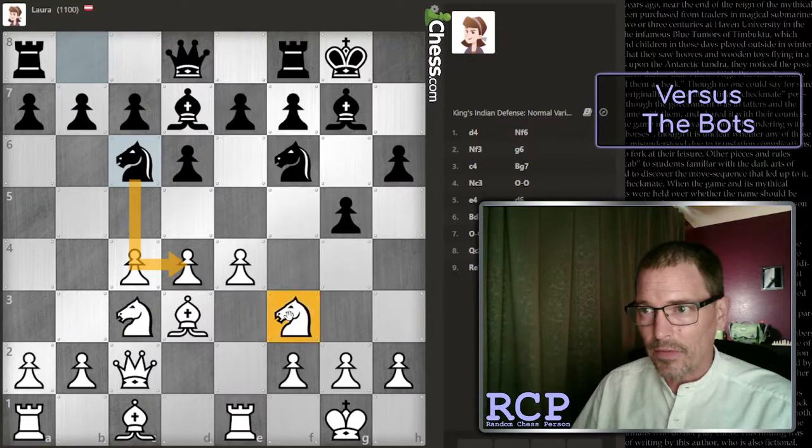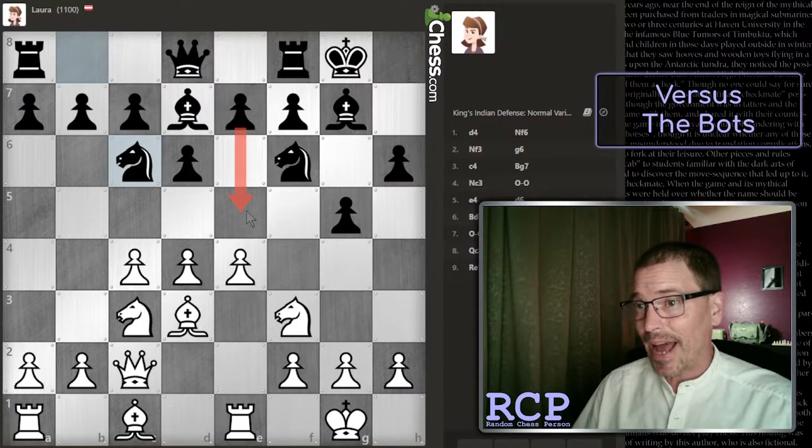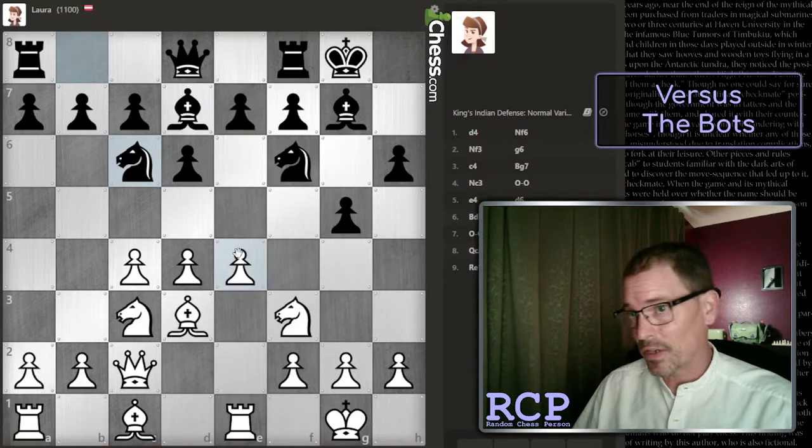That pawn is defended by my knight. I don't know if it's a good idea to put that in front of your c pawn, but it does protect this - it adds another defender to e5. Knight to c6 adds another defender to that square, so there are now two defenders. However, I still think if they play e5 here, I'm going to play d5.